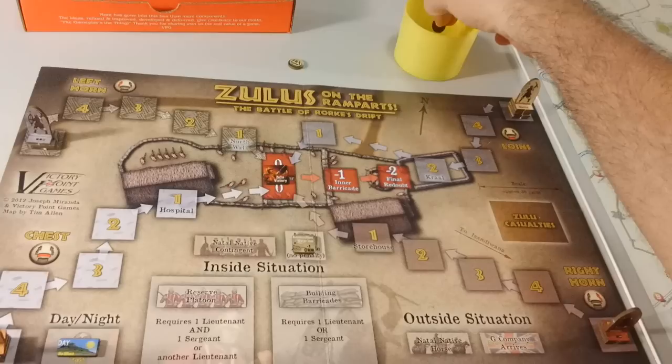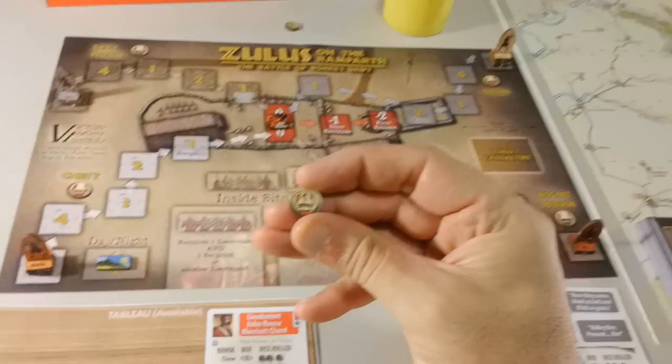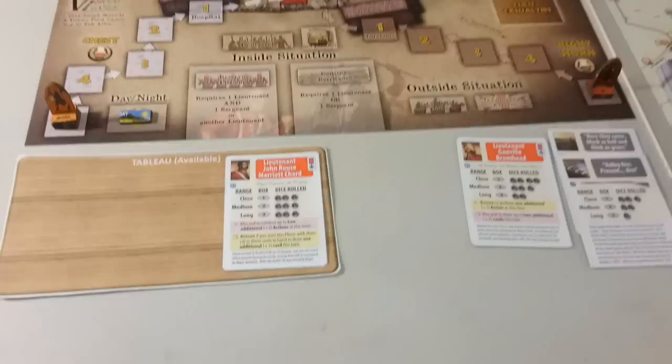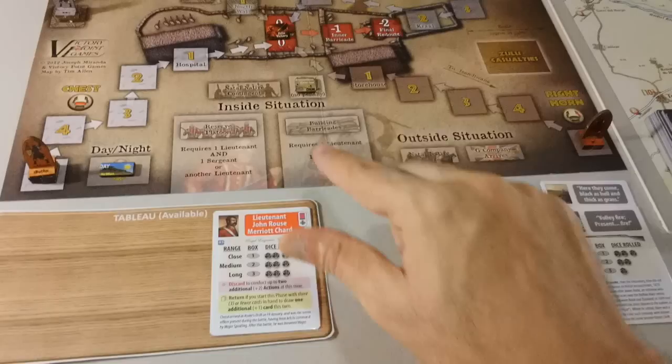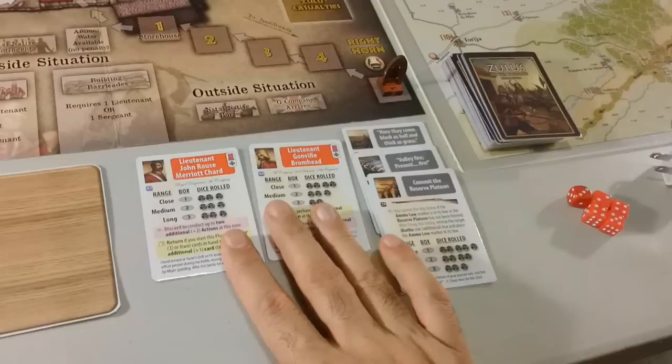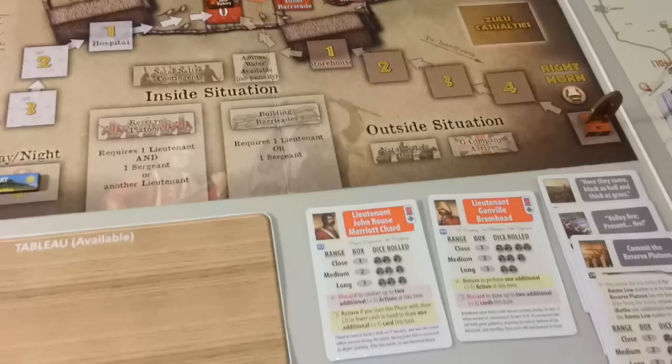Now we go to the second turn. We draw another chit and this one is a 1. The loins move 1 space — that's the strongest Ibuto — to number 4. Now we have our action. We're going to use Chard to remove this ammunition water low marker, which gives us a minus 1 dial modifier. So we move him to our hand and that marker goes. Now we have our card draw phase — another volley.